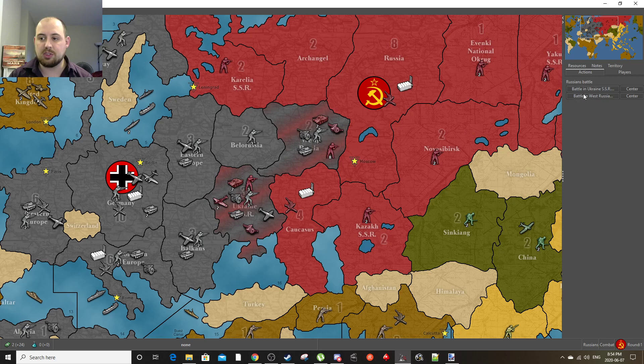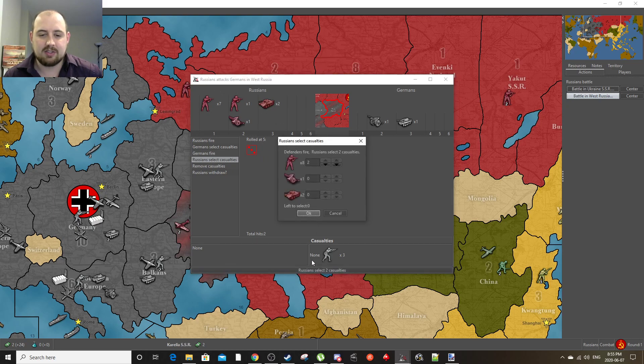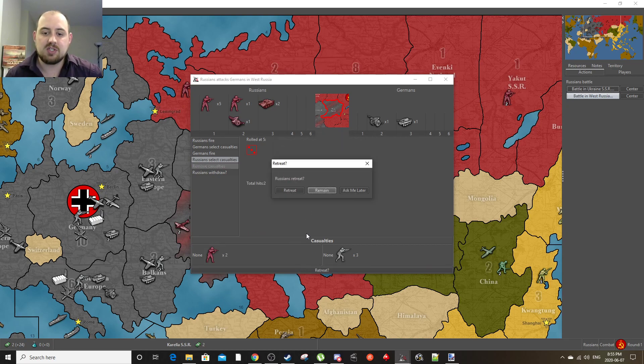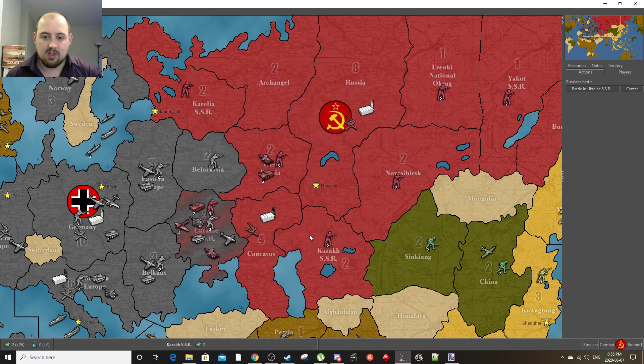Here we get to choose which battle to resolve first. We're going to choose West Russia. It brings up this window and instantly jumped into firing. We had two guaranteed hits from all our forces — two tanks in this. Then we had five-sixths of another hit, which we rolled and hit. So they lost three infantry in the first round. Then they hit us, killing two of our guys. As the person taking casualties, we choose to lose infantry, and we remain to finish them off.